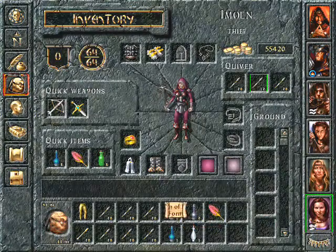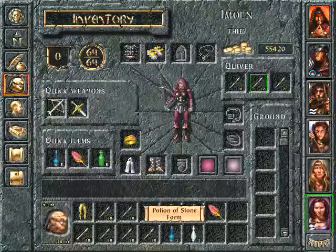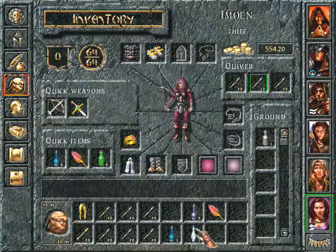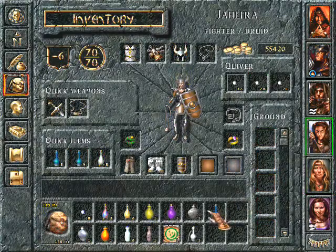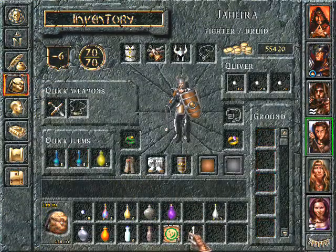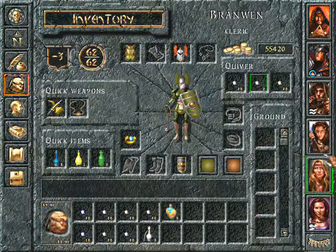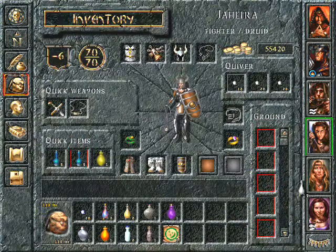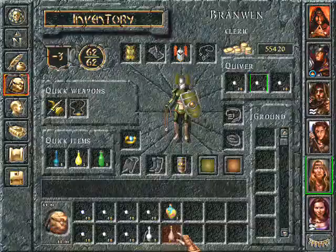What did that do? Potion of Stone Form? That's useless, drop it. And we have a Potion of Healing — who needs that? Oil of Speed. Who did have the Oils of Speed? But she can't use the Potion of Heroism.